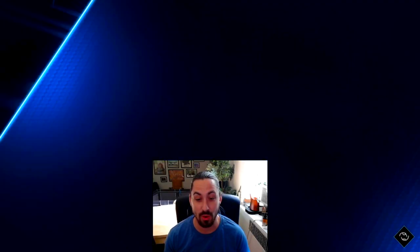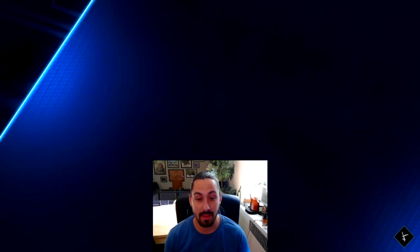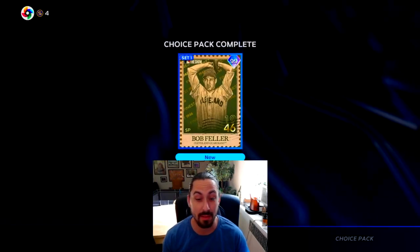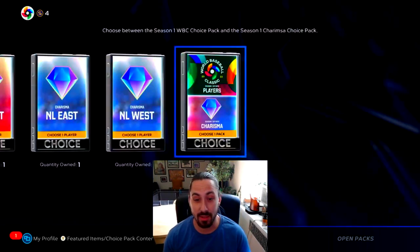Let's do the BR Flawless just because we got this through the program, but it didn't take that long. I think Feller is going for the most - Feller is apparently really hard to hit. So we're going to pick Bob. Looking good, looking good.